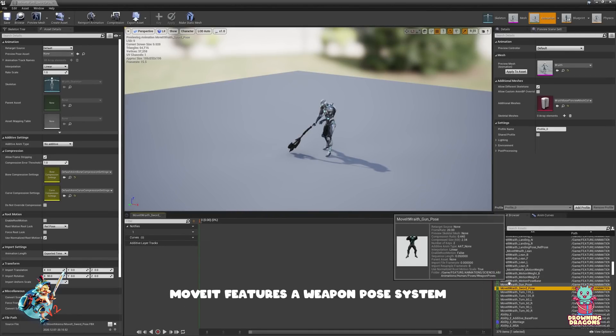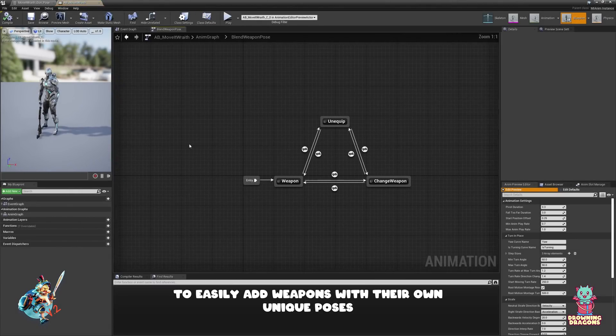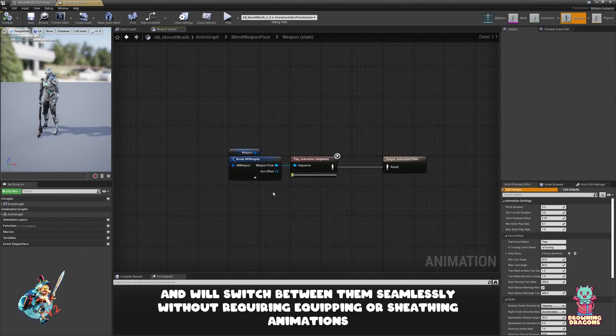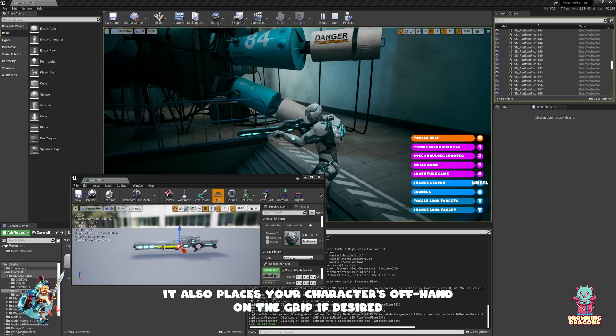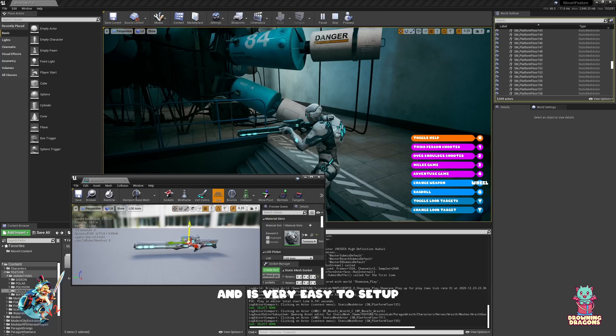Move It features a weapon pose system which easily adds weapons with their own unique poses, and will switch between them seamlessly without requiring equipping or sheathing animations. It also places your character's off hand on the grip if desired, and is very easy to set up.